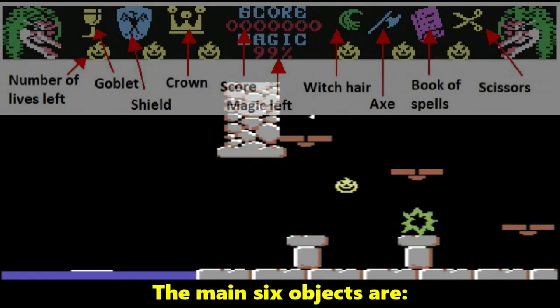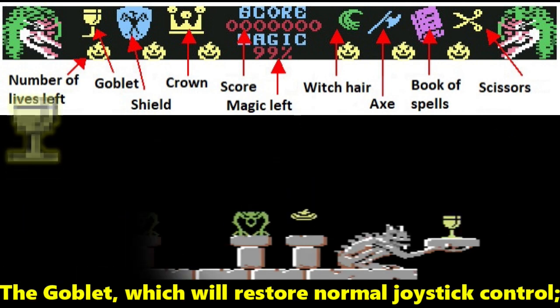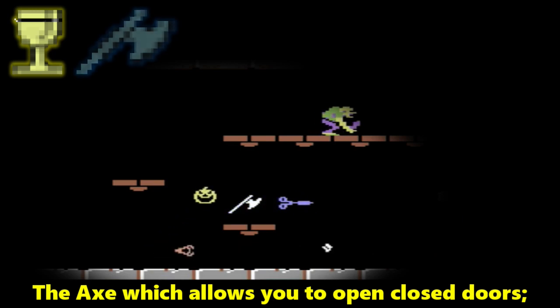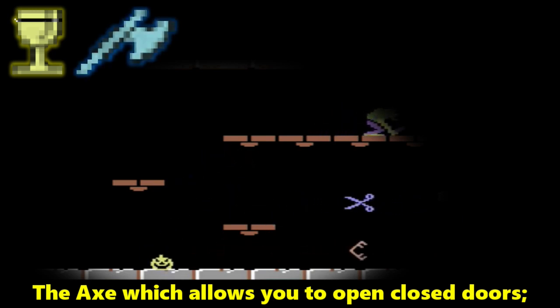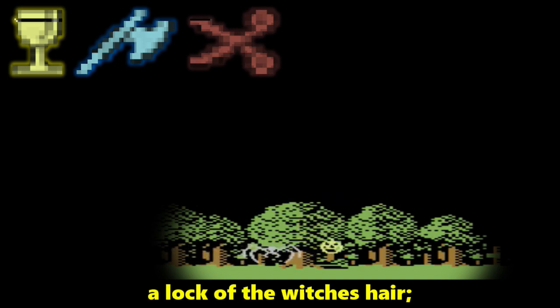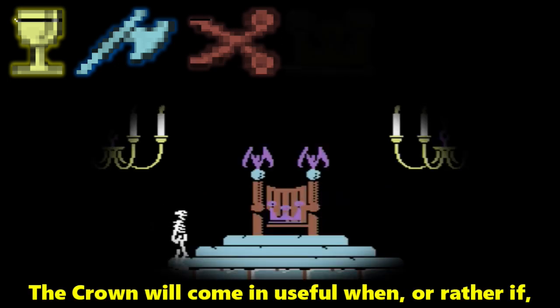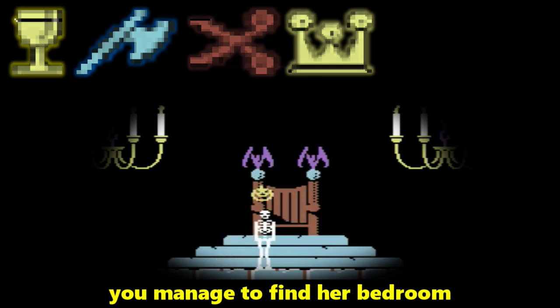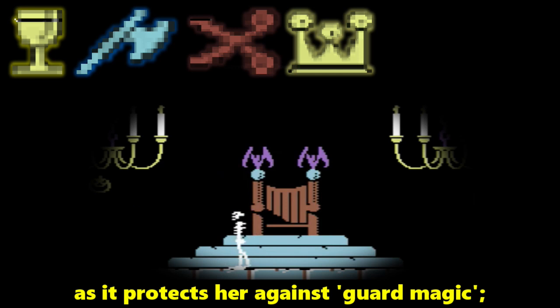The main six objects are: the goblet, which will restore normal joystick control; the axe, which allows you to open closed doors; the scissors, which are vital to snipping off a lock of the witch's hair; and the crown, which will come in useful when — or rather if — you manage to find her bedroom, as it protects her against guard magic.